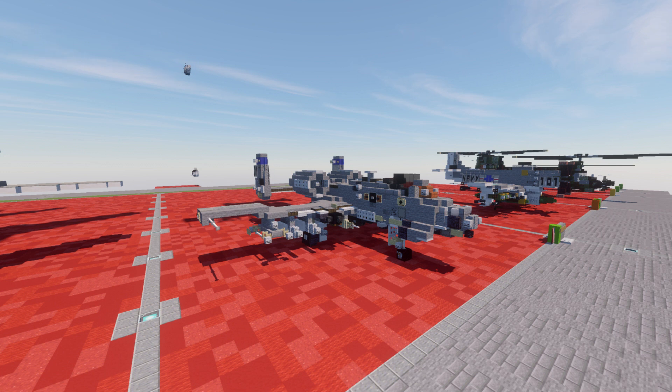The A-10 served in the Gulf War Operation Desert Storm, the American-led intervention against Iraq's invasion of Kuwait, where it distinguished itself. It also participated in other conflicts such as Grenada, the Balkans, Afghanistan, Iraq, and against the Islamic State in the Middle East. The A-10C is the current variant in widespread service across the U.S. Air Force.